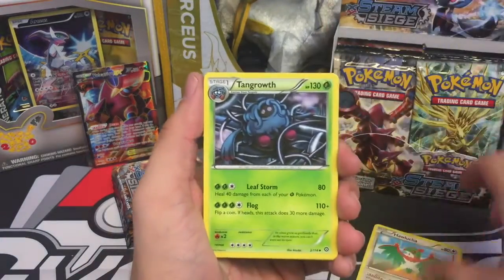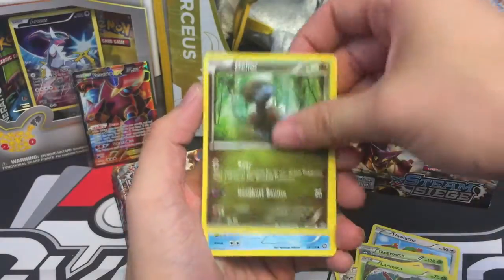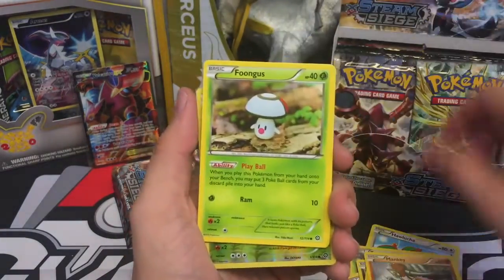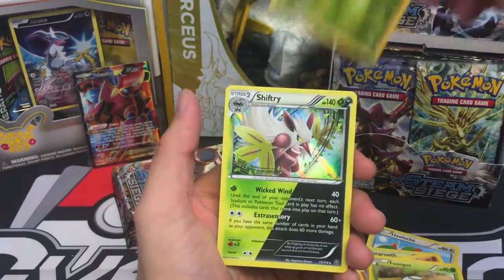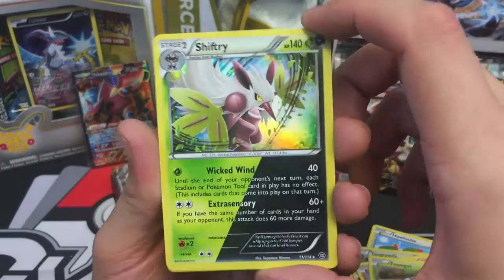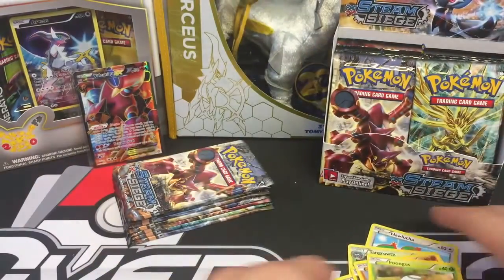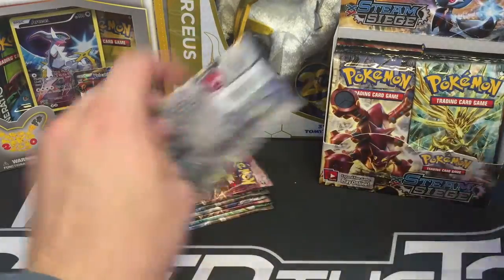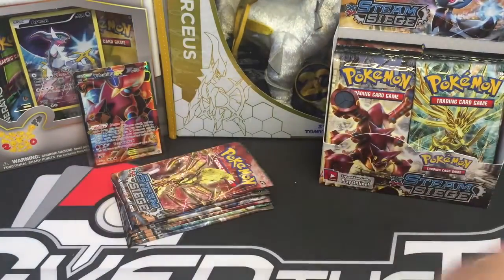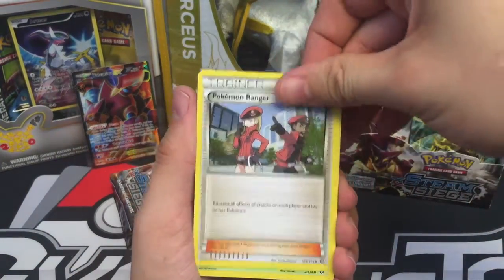Hawlucha, Tangrowth, Special Charge, Larvesta, Dino, Shellos, Mankey, Welk, Foongus, Tangela Reverse, and a Shiftry Dual-Type holo, and Pokémon Ranger.